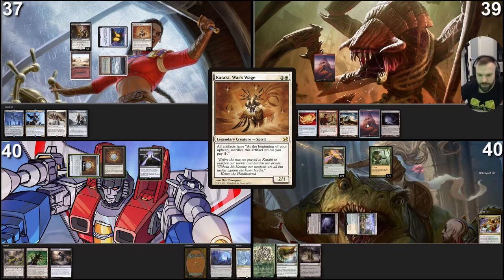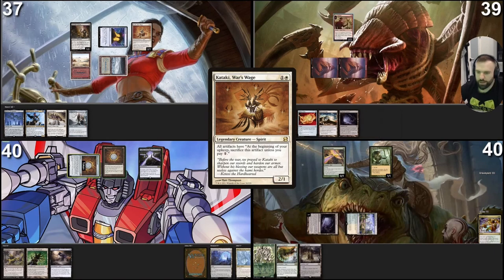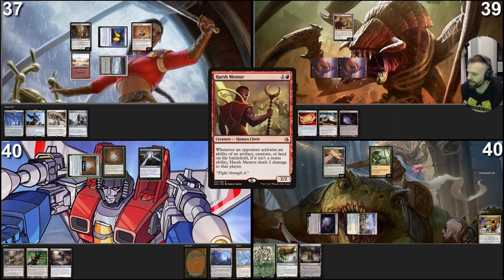Draw a card — that's not what you want to see. I'm going to play Mountain, tap two for a Harsh Mentor. He says: whenever an opponent activates an ability of an artifact, creature, or land on the battlefield, if it isn't a mana ability, Harsh Mentor deals two damage to that player. And I pass the turn.